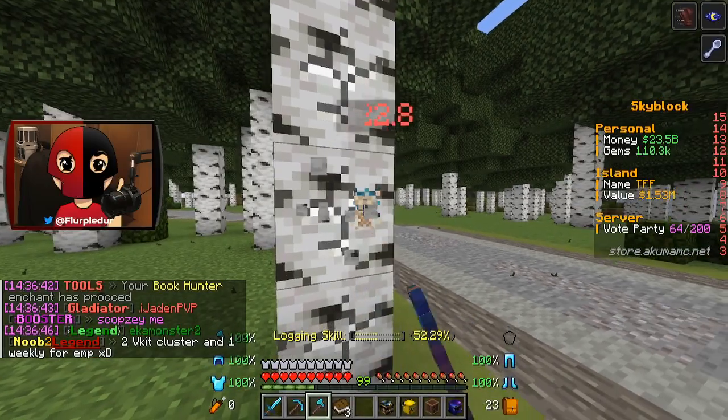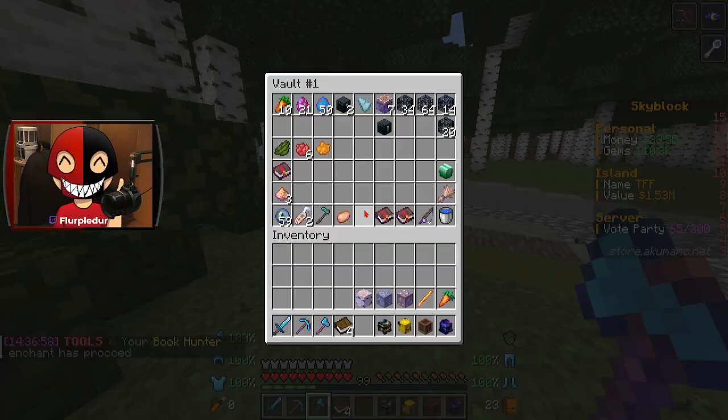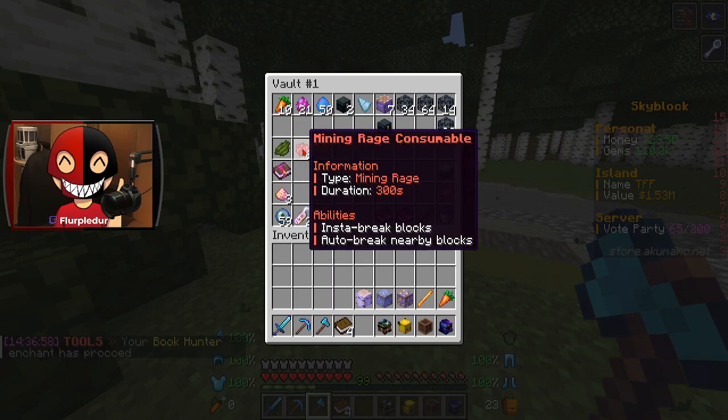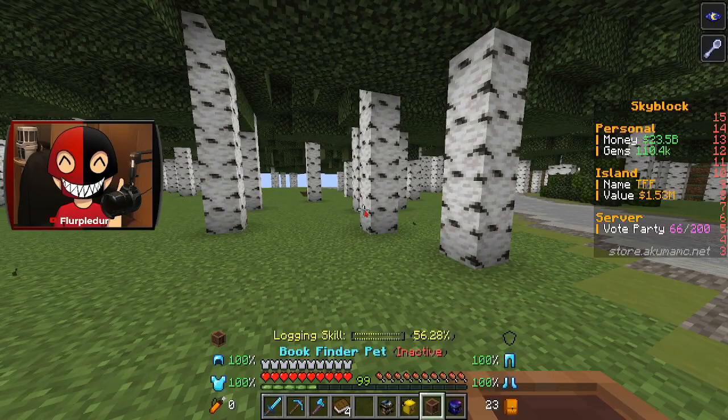Is my ability already over? Okay. But that does show that I can activate other types. What other types do I have? I know I have a farming one which I want to use. I've got four books — let's warp to the enchanter.